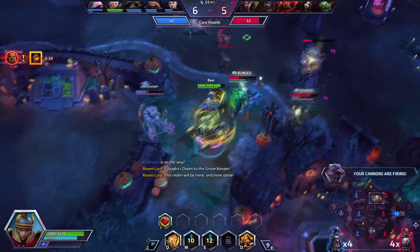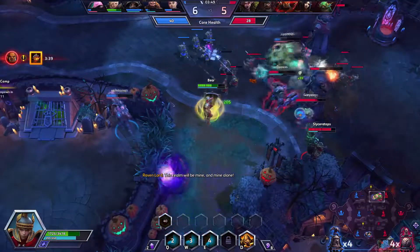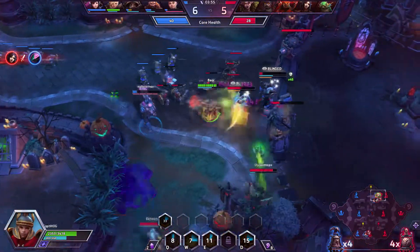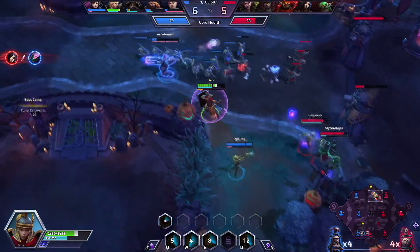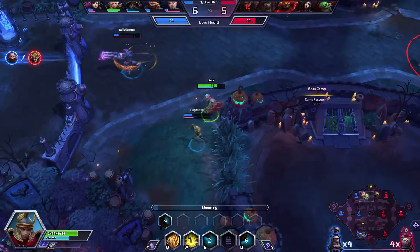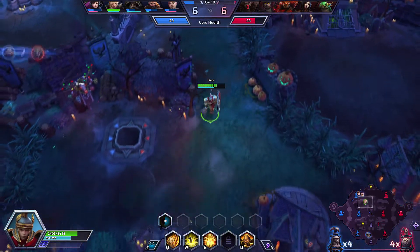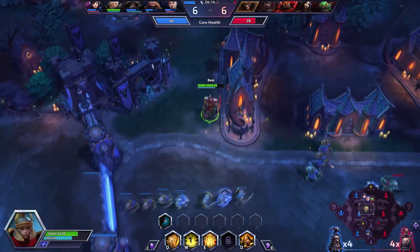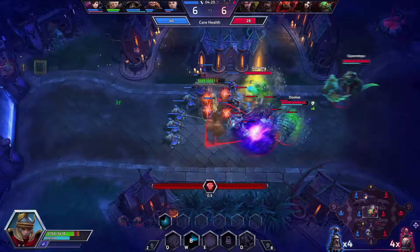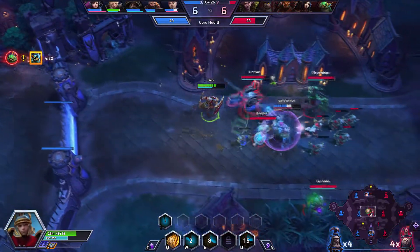We'll blind them, try and suck them in, and slow them down. Here comes little Murky - we're just going to use our unstoppable here. We need to back up, this D.Va is going a little crazy. We'll rotate down to the middle and clear that out really fast. Soaking lanes is obviously very important. They're all coming - we'll just use our D ability and get out of there.